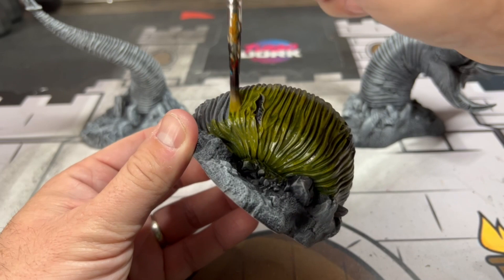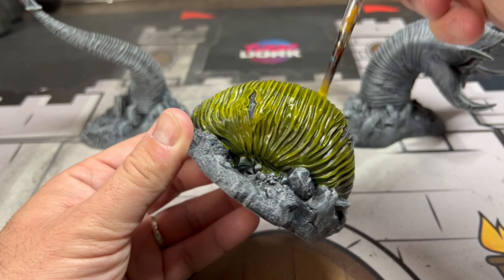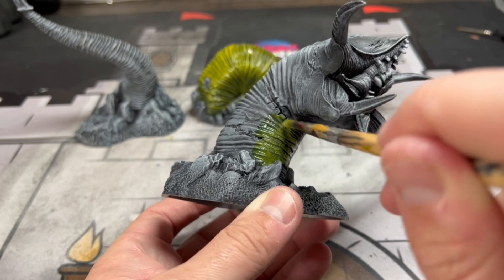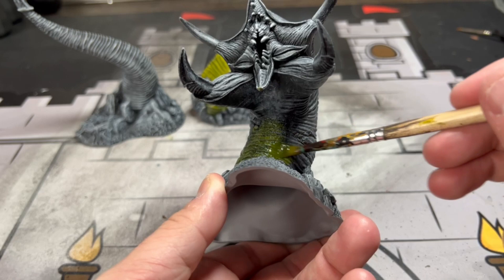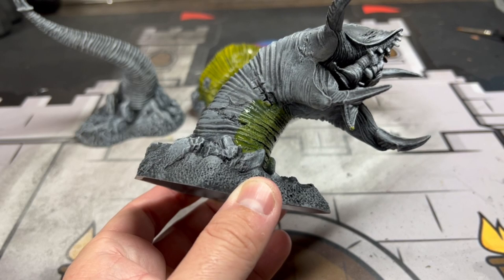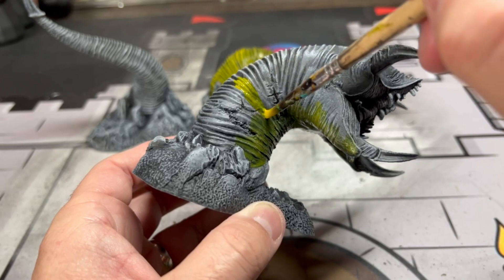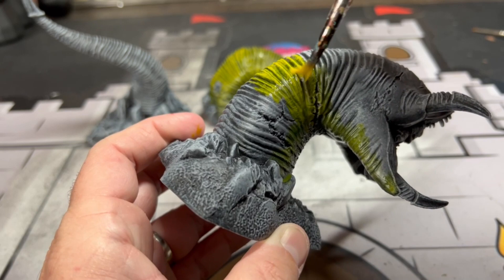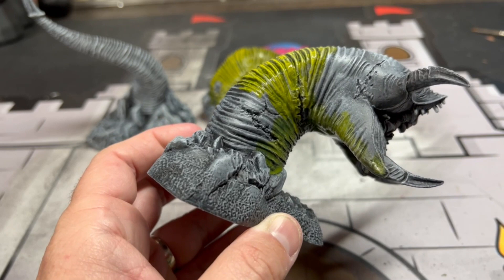We're going to do this back and forth on these miniatures, hitting up all of the skin or worm areas on the front and the back. There's no right or wrong — if you want to let it dry and add more yellow to the top, that's fine. I'm trying to get these miniatures done a little faster due to my busy schedule. We're going back and forth from the body to the head to the tail. If you play this game, you'll know that these segments all do different things — don't want to spoil it too much, but it's amazing.